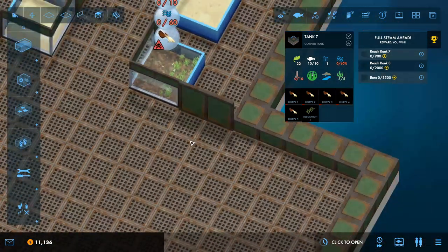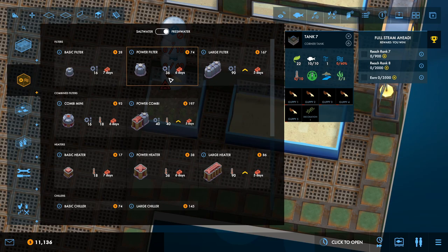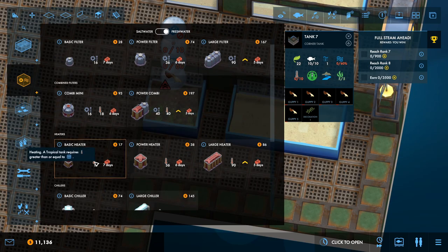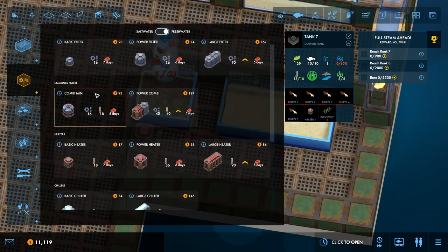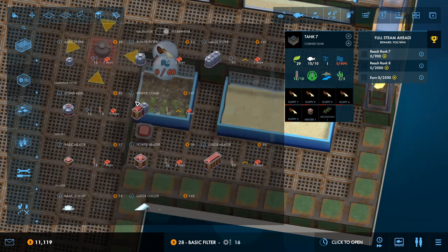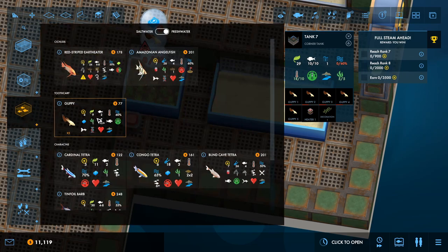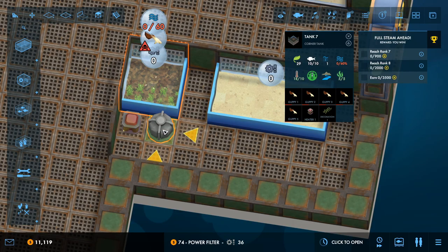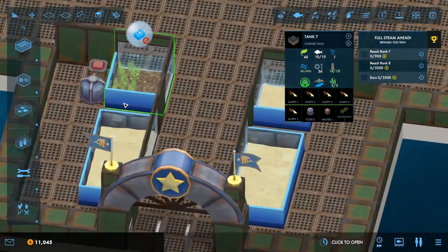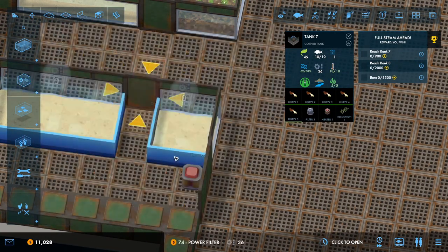Water temperature is too low, so we need filters and heaters. I'm wondering, can we do it with a basic filter and a basic heater? It's not quite enough, so let's do the power filter. That's probably going to be the same for this side — we'll do a basic heater and a power filter there as well.